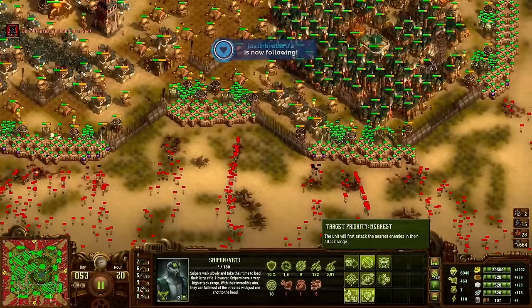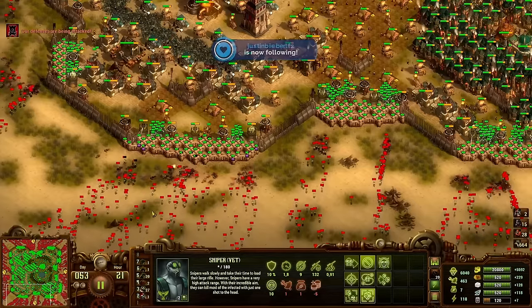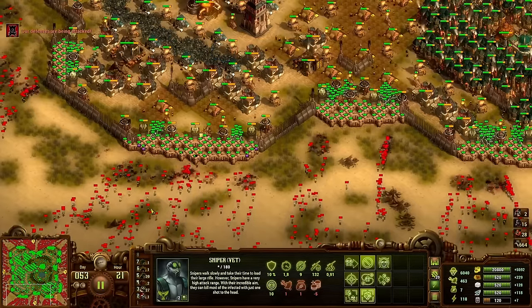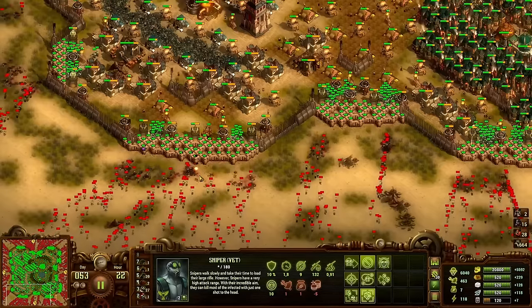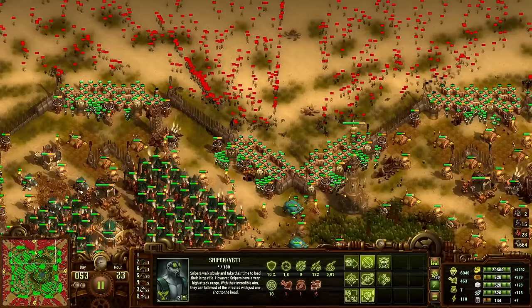Neverending wave? Kind of — but they do it in the wrong order. It should ramp up — the chubbies should come now instead of at the beginning. You're like, oh this is fine, and then chubbies show up, and you're like, well — and then spitters show up, and you're like, oh god.